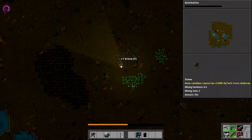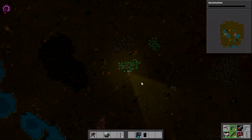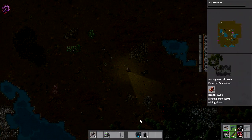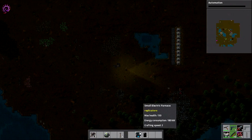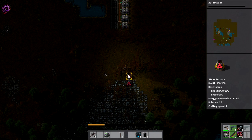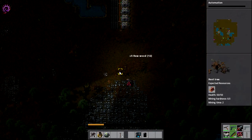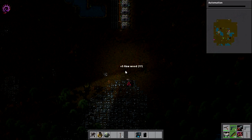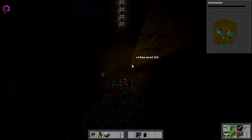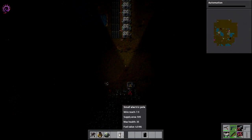A couple more pieces of stone — that's great. We need some iron plates, so let's go back and fill up our furnace. Actually, we could just use a small electric furnace, and that's probably what we're going to do. Because there is... let's get rid of this. I don't think we can get rid of the weeds. We can get rid of some of the wood. Let's put that small electric furnace down and connect it.